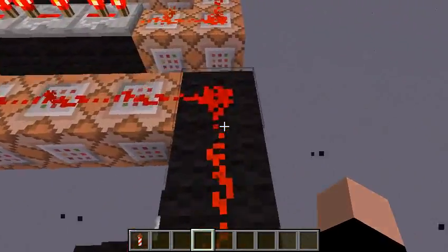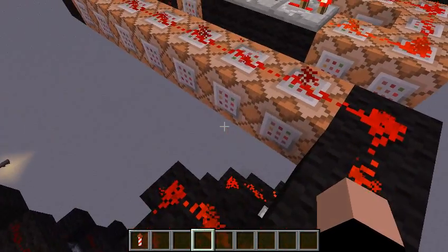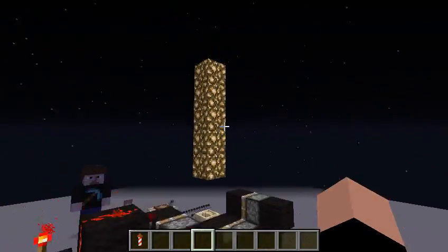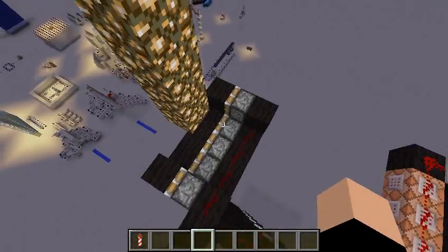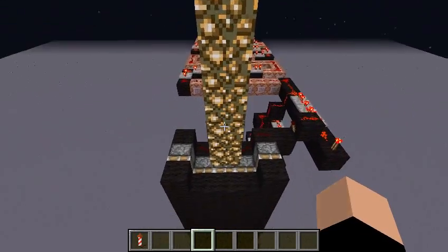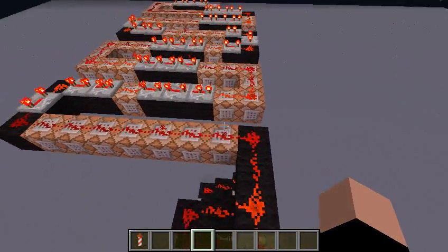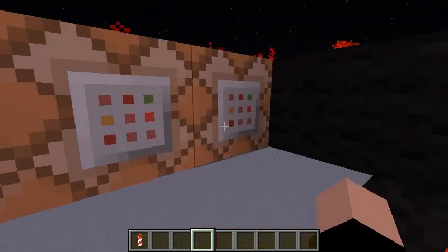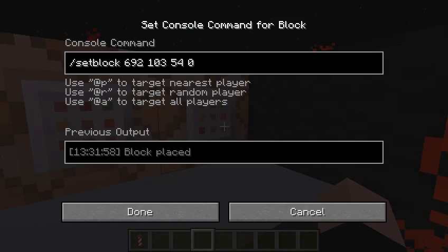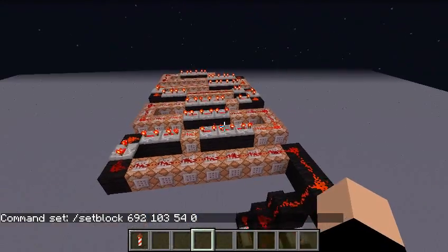I'm also going to show you the command blocks. These command blocks are for the countdown above, solely for the purpose of putting blocks there, as you can see — all the block place commands there. For example, this block is setblock 692, 103, 54, 0 — that's basically removing one of the glowstone blocks.